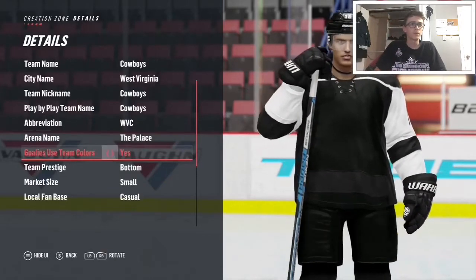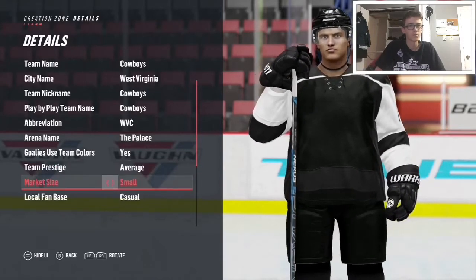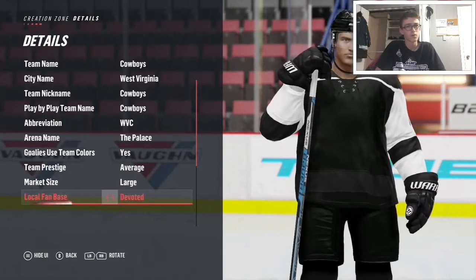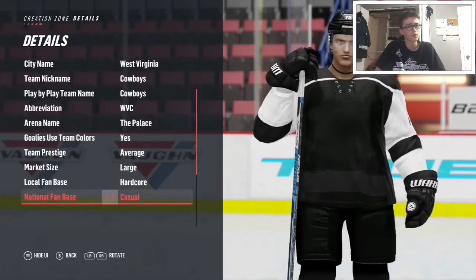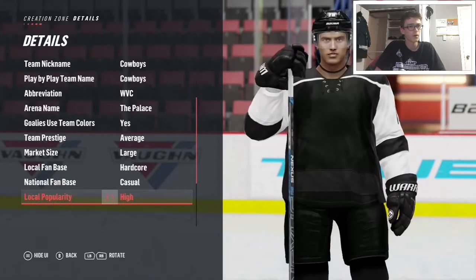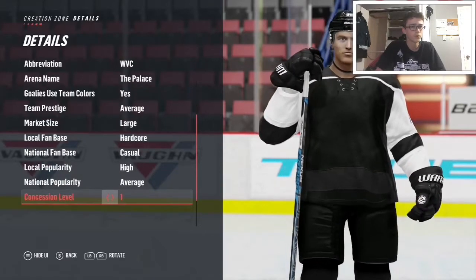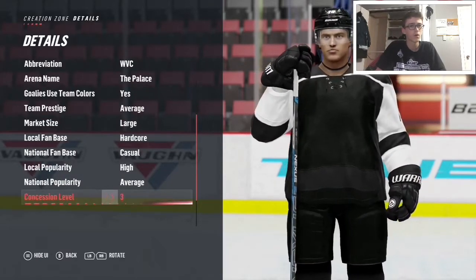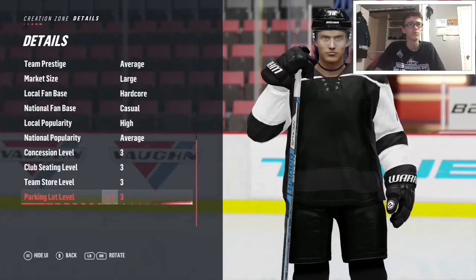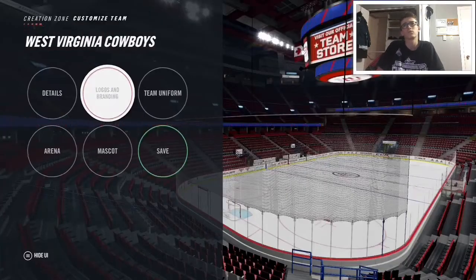Team prestige: average. Market size: large. Local fan base: hardcore. National fan base: casual. Local popularity: high. National popularity: average. Concession level - we're putting that all the way to the max just because we don't really care about the concession level, we're just caring about the team doing well. Next up is logos and branding.